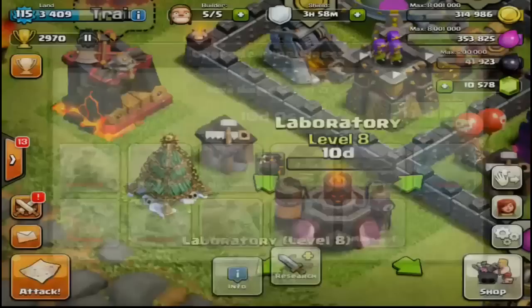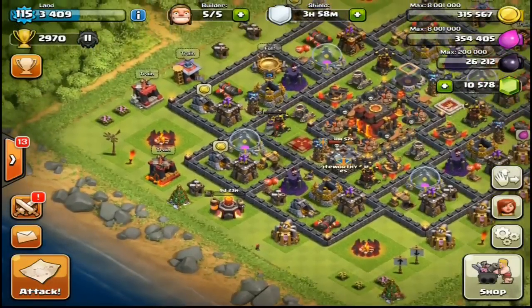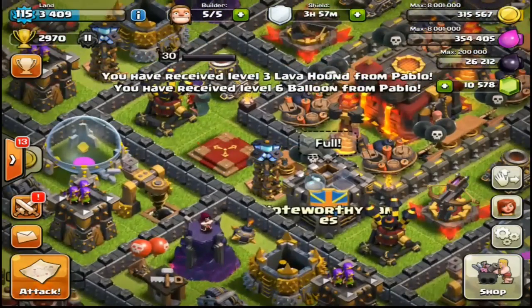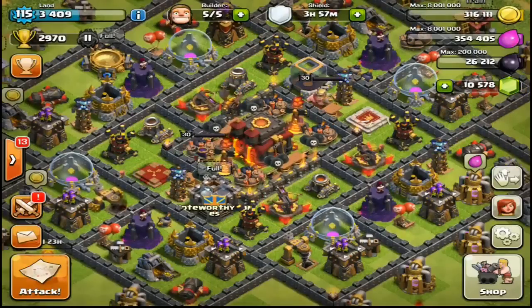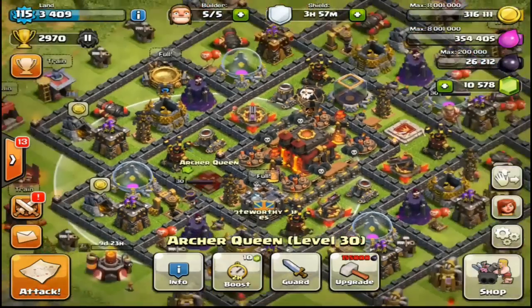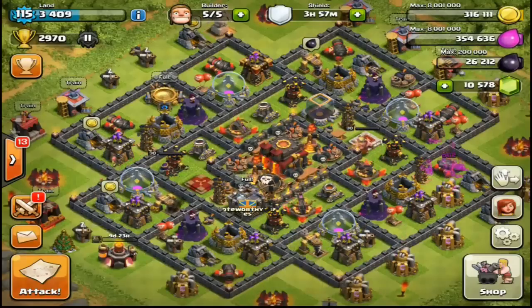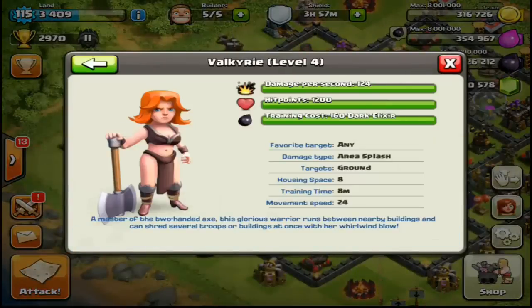With that, the Lava Hound Level 2 upgrade costs 60,000 Dark Elixir and takes 10 days. Now for some of the hidden features — my favorite tweak is the hero regen time was significantly decreased. Before, with Level 30 heroes, dying meant a two-hour regen wait. They've significantly reduced that time. Also, the Valkyrie brew time has been reduced to 8 minutes, down from 15 minutes — really nice quality-of-life improvement.